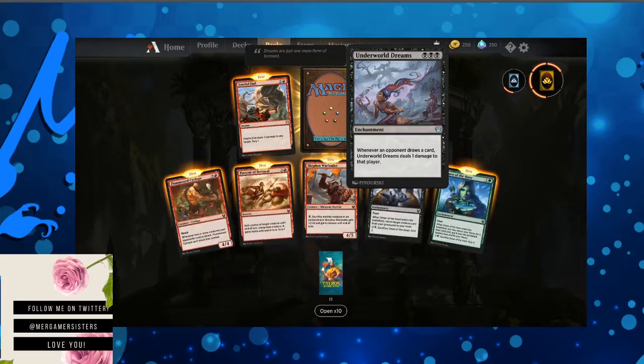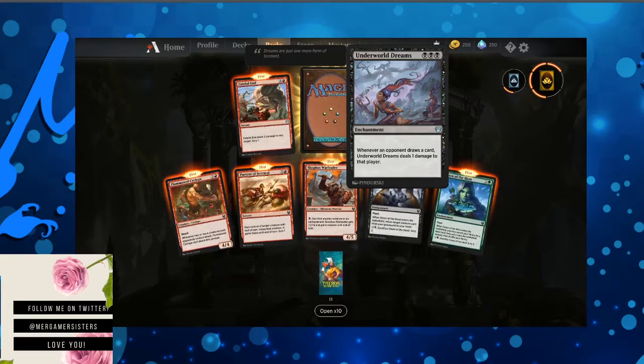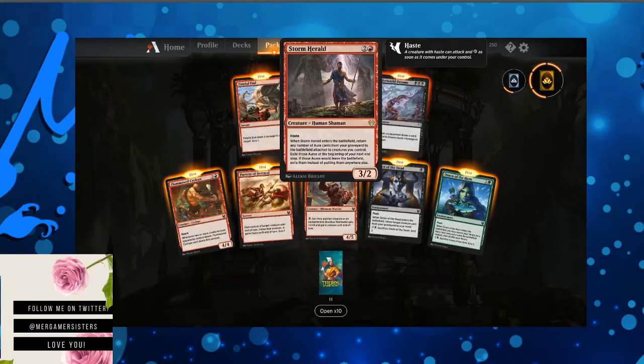Underworld Dreams — whenever an opponent draws a card, Underworld Dreams deals one damage to that player. That is a messed-up enchantment. Use that against a blue deck — that'd be dope.